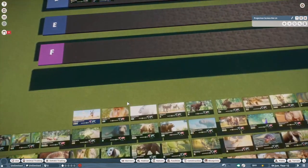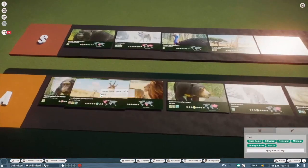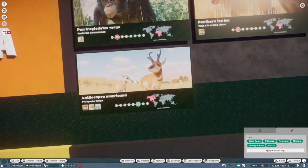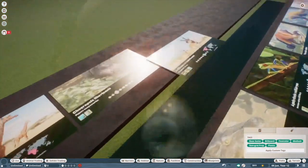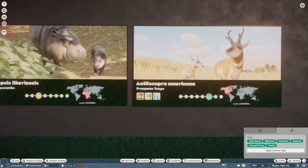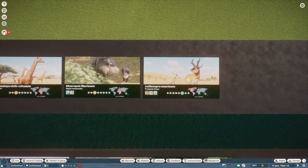Pronghorn. I think this is another solid A tier — actually you know what, we're going to put them in S tier. I'm feeling generous. They're definitely a favorite of mine and I think they did a great job. I love getting the opportunity to use these guys and watch them run around in my hoofstock yards.